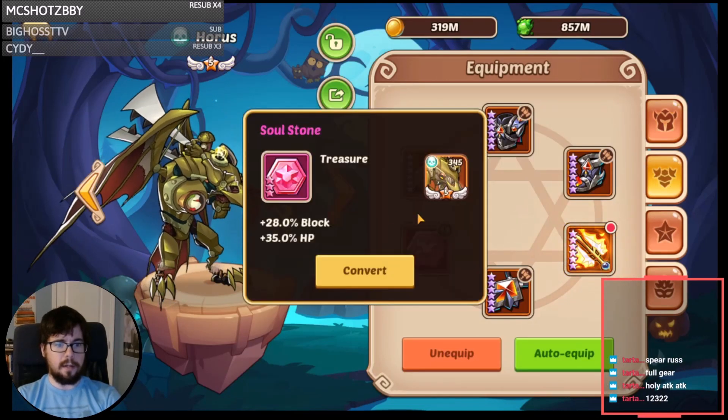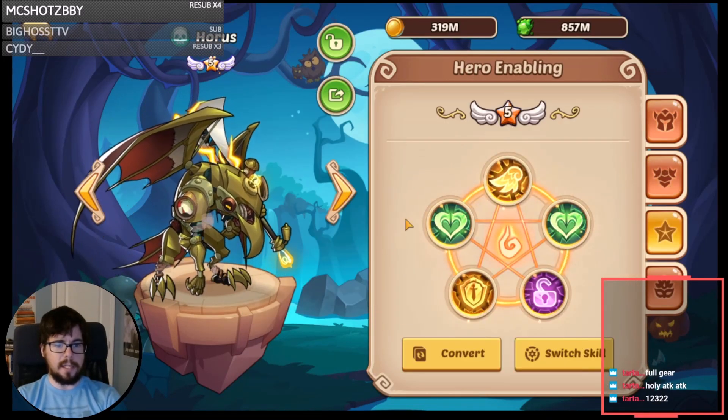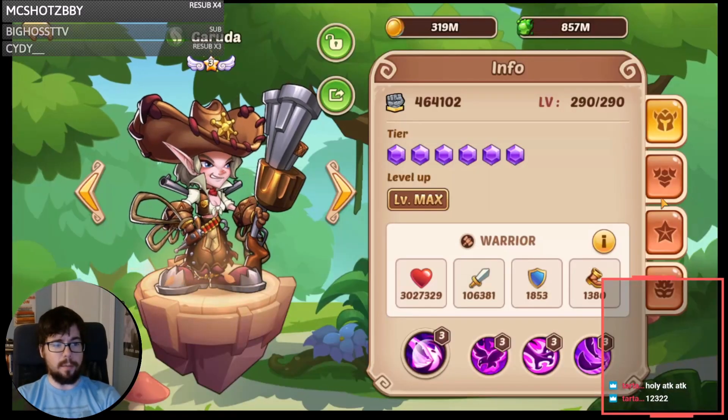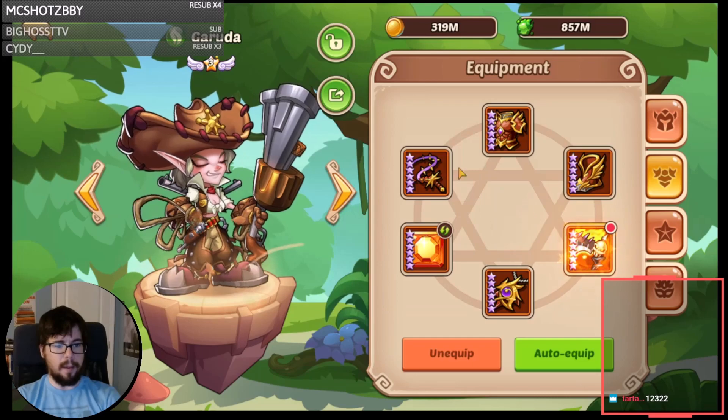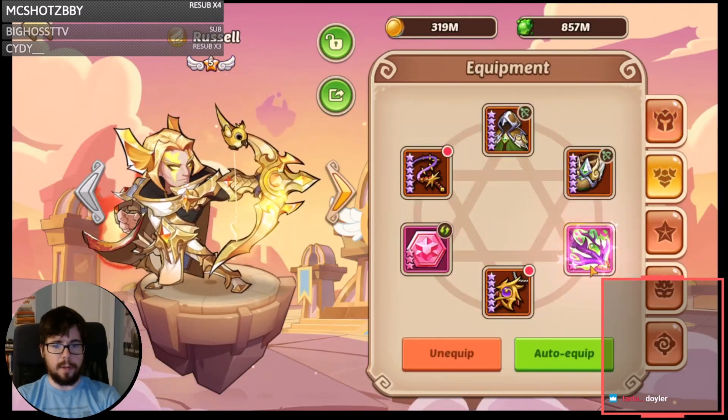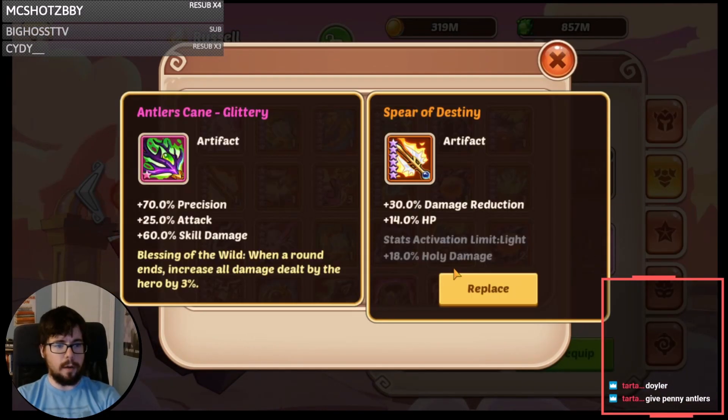Gonna bring a Standard Tank Yield Horse — Block HP, DR Artifact, 1-1-3-1-2 — and bring in an E3 Garuda for Sacrifice, full 6-star. Spear Russ is OP. I haven't run much Spear Russ. I see a Tart. Alright, so we're gonna run Spear Russ.